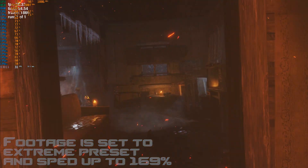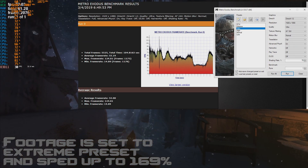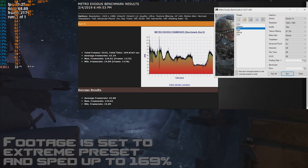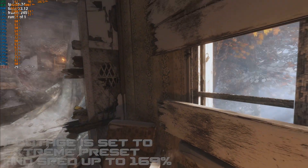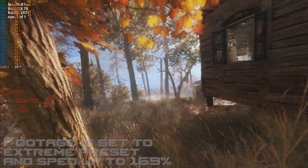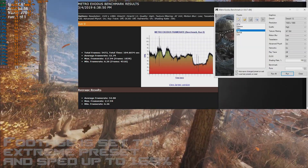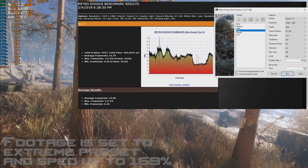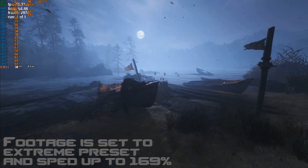Now running the game on Ultra Preset again, but with Tessellation and Hairworks set to Off and Shading Rate to 70%. Here we get a bump of 10 FPS, which is nice. Moving on to High Preset, default settings with Motion Blur set to Low, we get 52 FPS, which is similar to our tweaked Ultra Settings result.